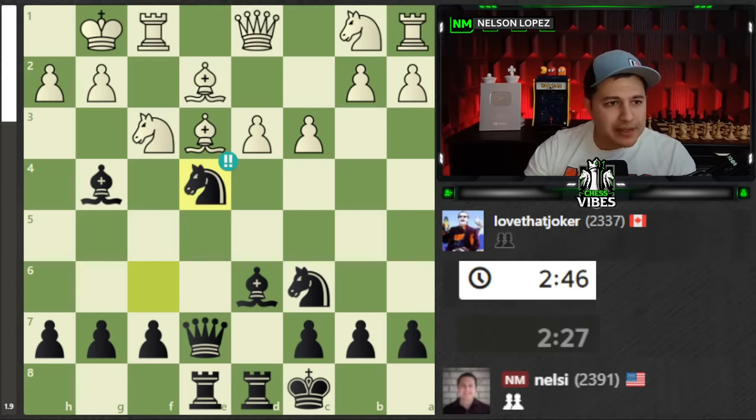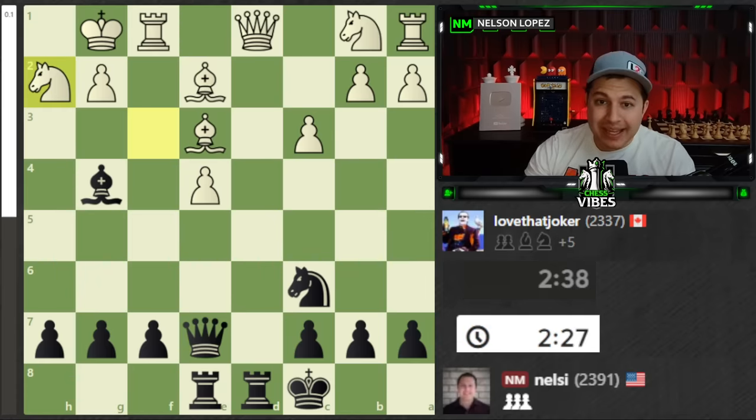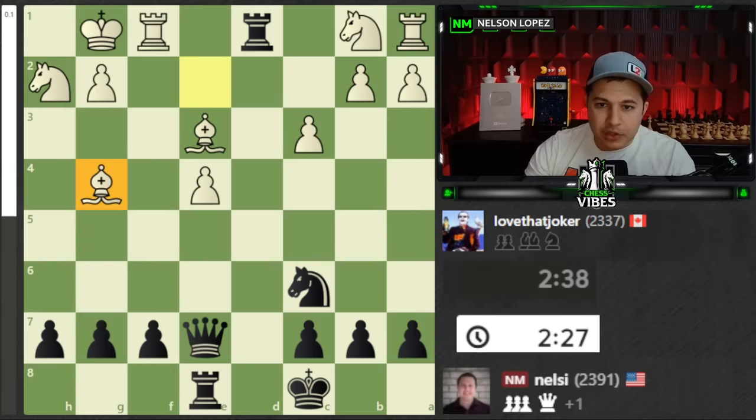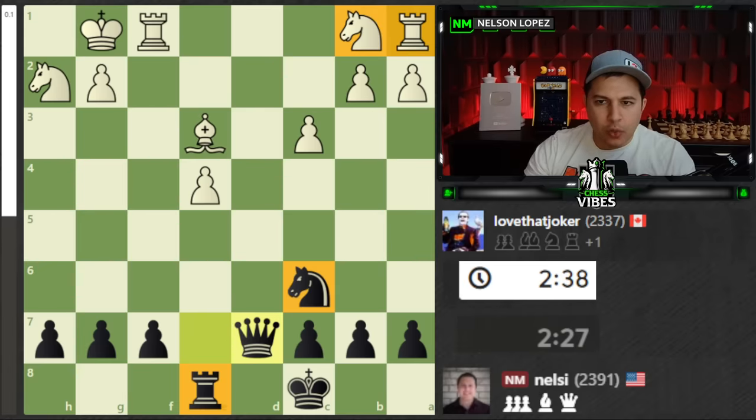I did play Knight takes E4, but I didn't take here, and here's why. Because after the check, White's going to take with the Knight, and when I take the Queen, they're going to throw in this move with a check. Yes, I can block, but they're still going to get my Rook. Rook, Knight, Rook, Knight — White has three pieces for my Queen, which generally speaking is going to be better for White. Stockfish says it's pretty equal, probably because White's King isn't totally safe, but practically speaking those three pieces are better than the Queen, so I wanted to avoid that line.